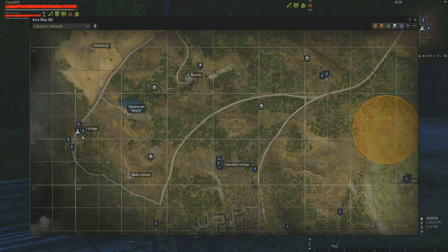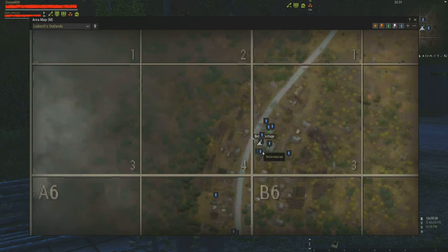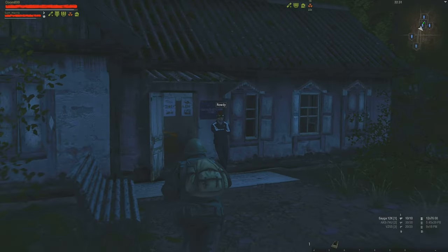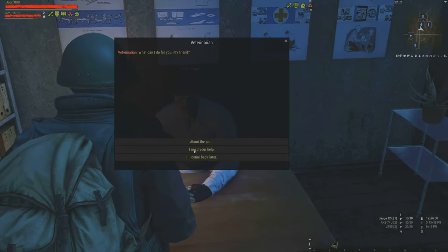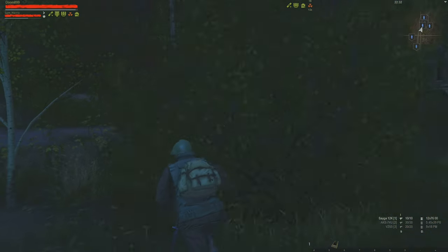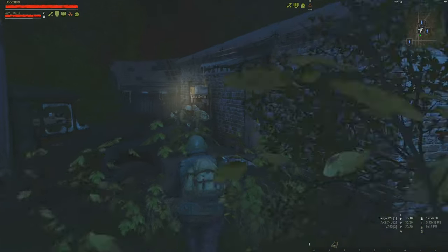And we're back. This is — I forget the name of the village, but let's just call it the Town of Light, because they're a bit lightheaded here. There are only three shops: meds, a little bit of ammo, and clothing.